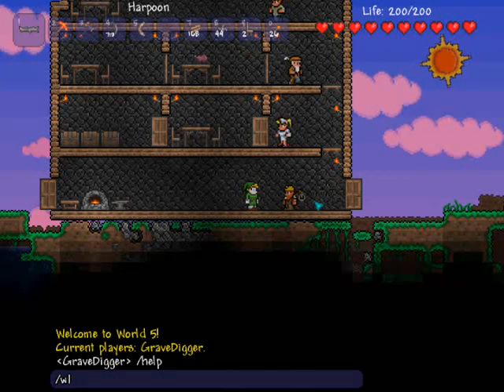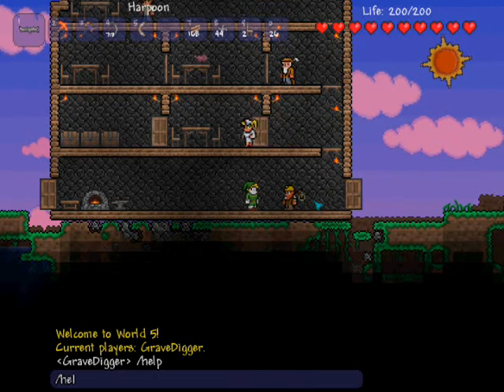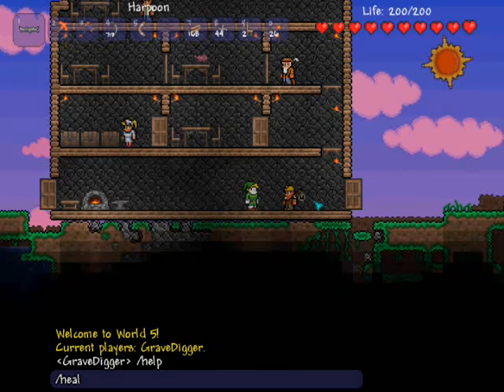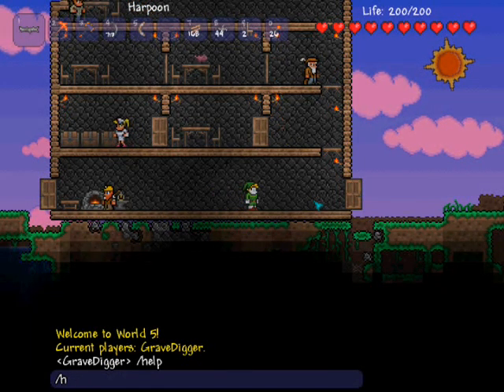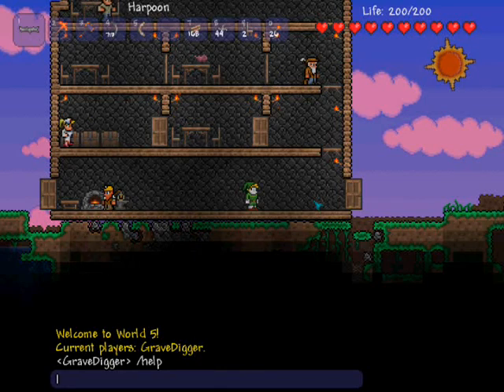The next one is the heal command. What that does is it heals you, and if you type heal and whatever other player's name you want, it will automatically heal them as well. That is only for Sapphire and above.